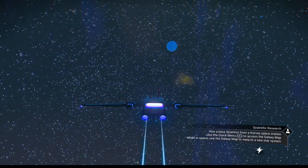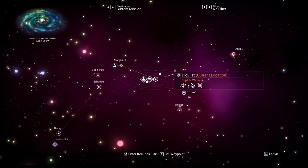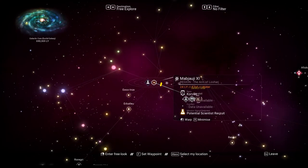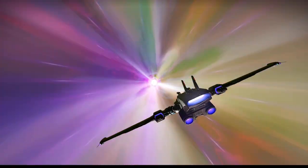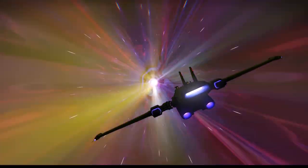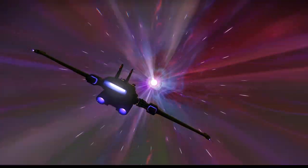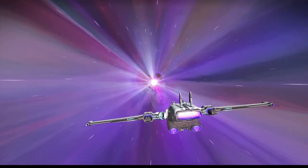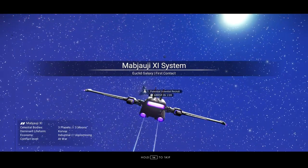Beautiful planet we're on here. Let's drive out of the atmosphere — I've been working on the graphics, hopefully they look a little better now. We're being sent over to this system here. We don't have the ability to check what kind of economy the system has, so we're just going to go ahead and select it and we're on our way. I don't know what kind of economy or conflict setting this system is in, but sooner or later we're going to get upgrades for our ship and be able to check on our own.